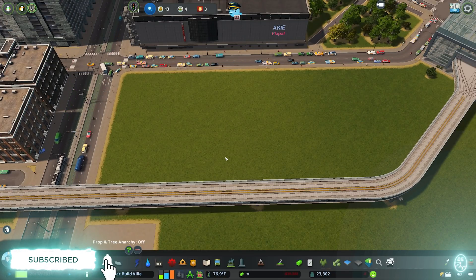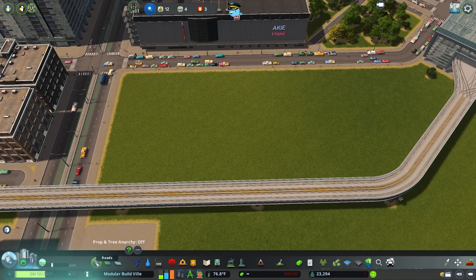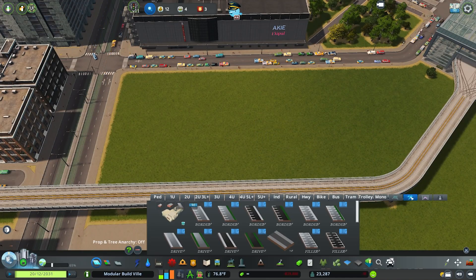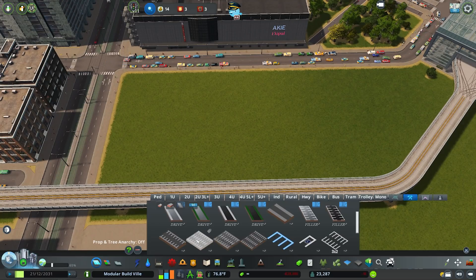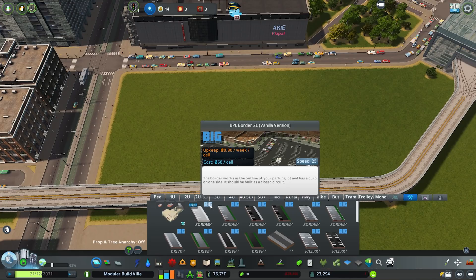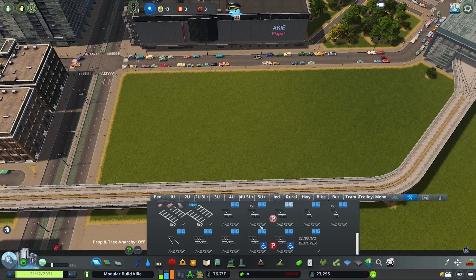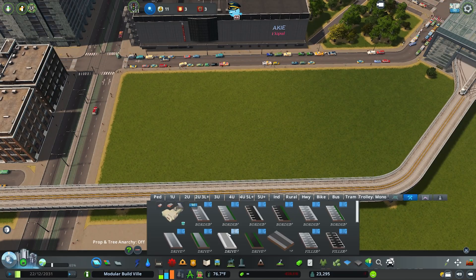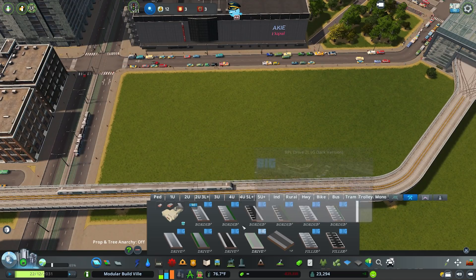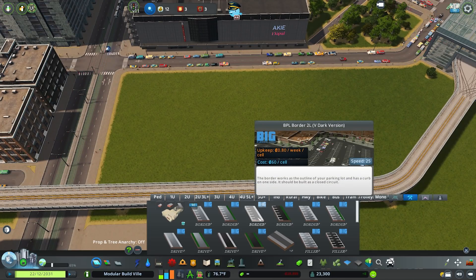The third and final solution we're going to look at today is big parking lot roads — this is my favorite one. Once you've downloaded the mod and all of its accompanying assets, they will appear under the road conditions tab exactly where parking lot roads did. These ones are helpfully branded: we have BPL which is big parking lots, and BPL parking just below the parking lot road assets. There are three different types of roads with big parking lot.